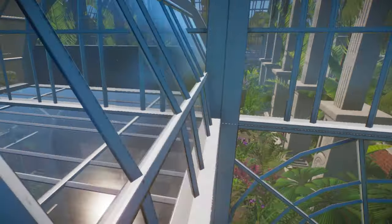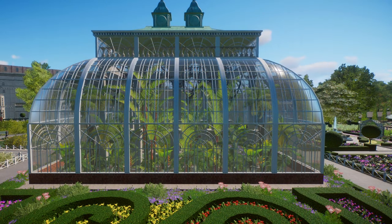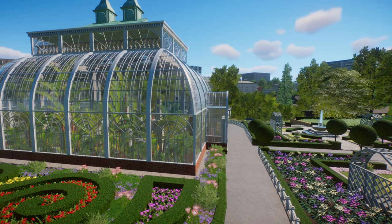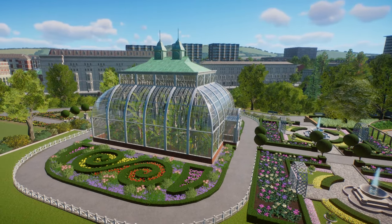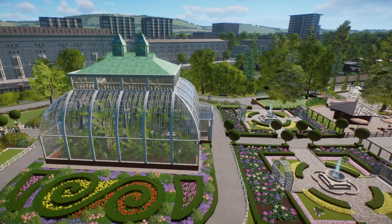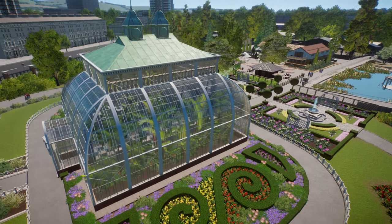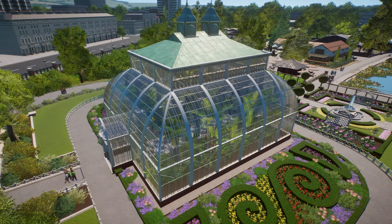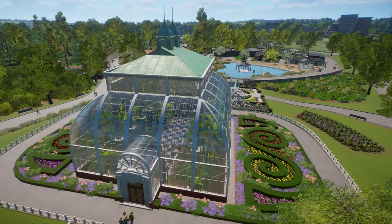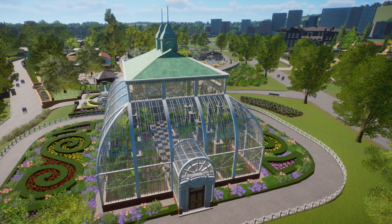Now when guests get to the end of the Europe section they actually have a reason for continuing along the path and going through the butterfly house, whereas before this was all just improvised space when it was purely a tropical house. So yeah, a rather unplanned visit back into my city zoo. I have of course blueprinted this new addition, so the whole tropical butterfly house exhibit will be available on the Steam Workshop shortly — I'll drop a link in the comments when that's ready to go.